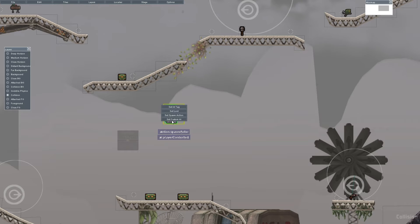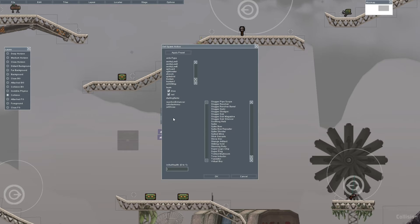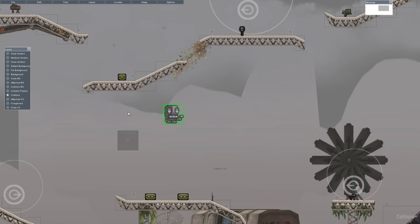So first, what you want to do is you want to go to your spawn actor, right-click it, set spawn action. What you want to do is give it a reaction enhancer, which can be found under the R's in this section right here, infinite ammo — same place but under I's — and jet shoes. So that's what you want to do there.